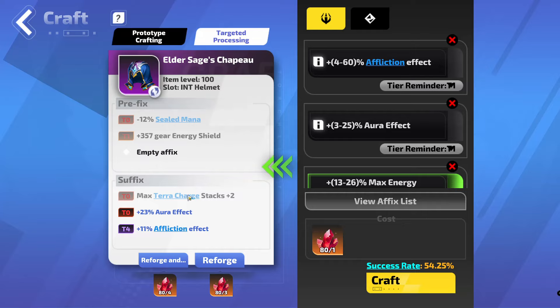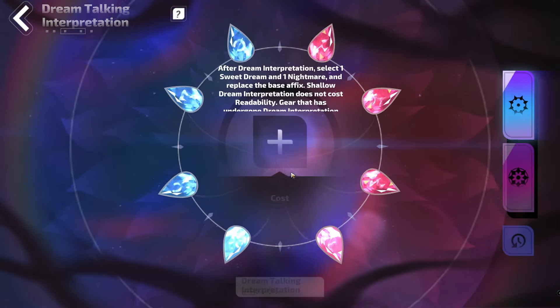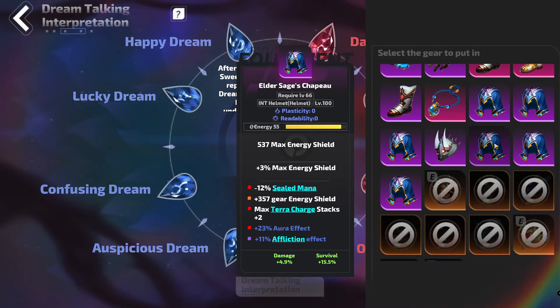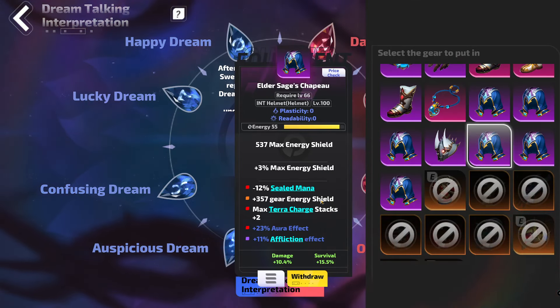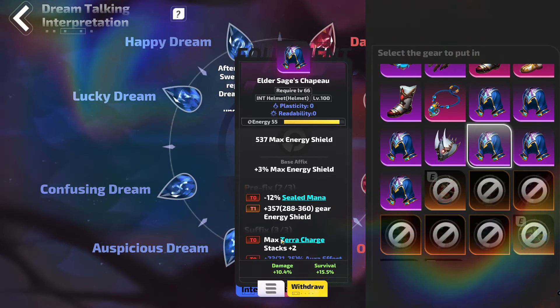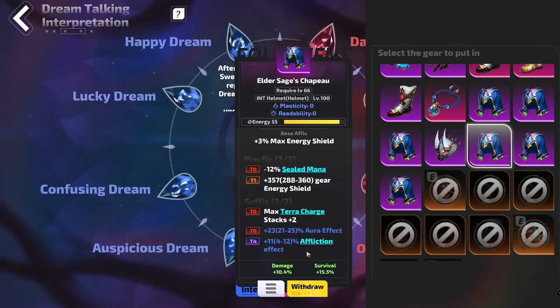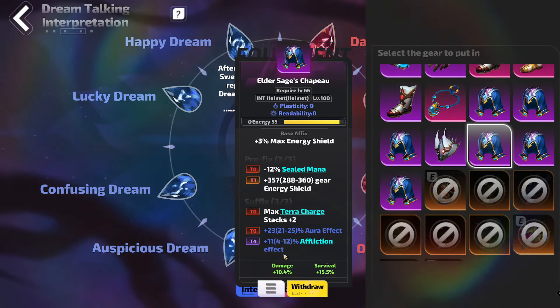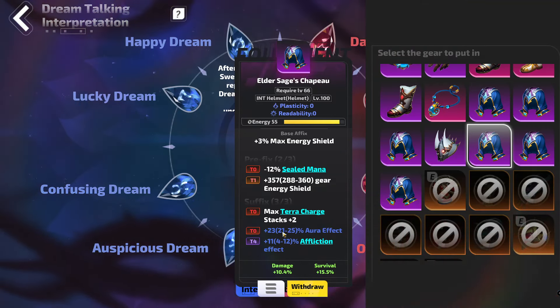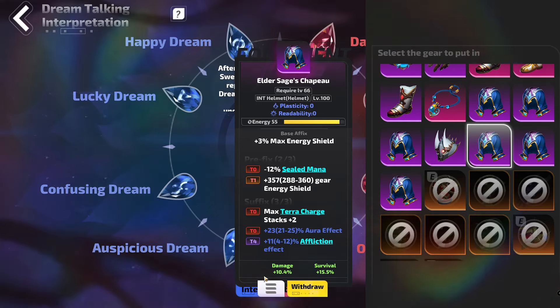There is one more step that I can do to try and make this a little bit better, and that is back to Dreamcrafting, but the lesser version instead. We have our item here but we don't have many of these attempts either. And what we want to hit is upgrade the 5th affix. Now you may think that prefix is 1, 2, 3 and suffix is 4, 5, 6. That is not correct in Dreamcrafting. This is 1, 2, 3, 4, 5, and there is no 6th affix. So just keep that in mind.